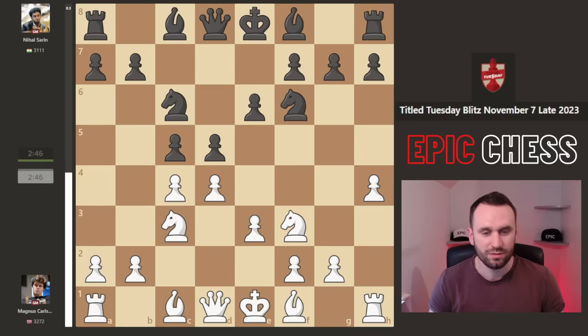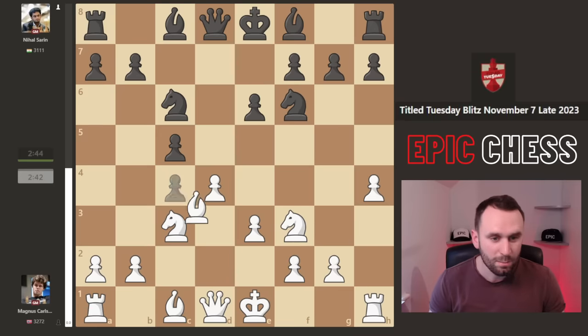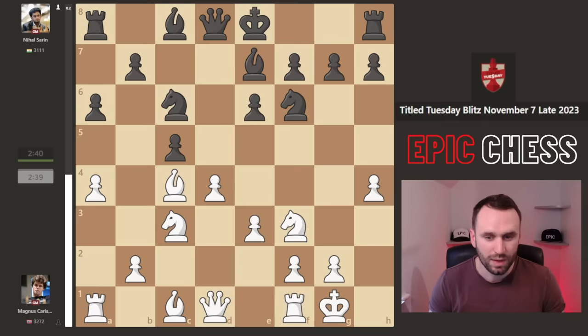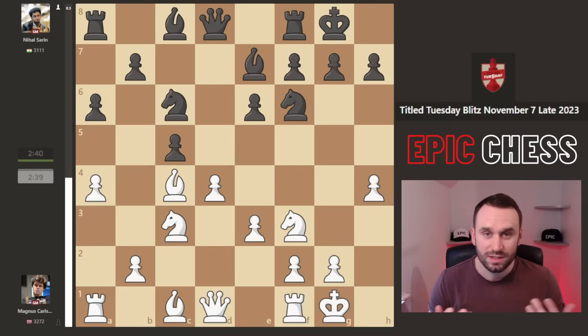Magnus goes knight f3. Nihal is the first to release the tension in the centre - bishop takes a6, preparing b5. Magnus stops that in its tracks. Bishop e7 developing, both players castle. And now Magnus needs a plan. He wants to go queen e2, bring the rook to d1 - standard ideas in this pawn structure. But then d4 falls.